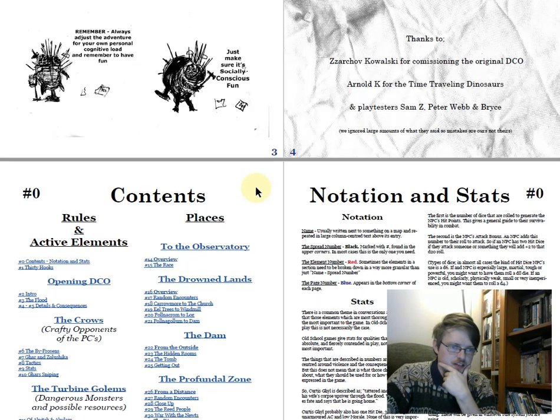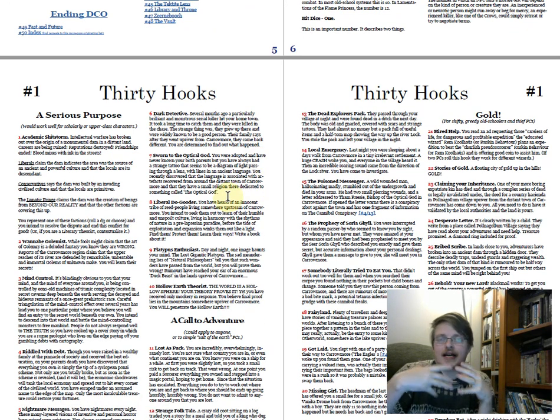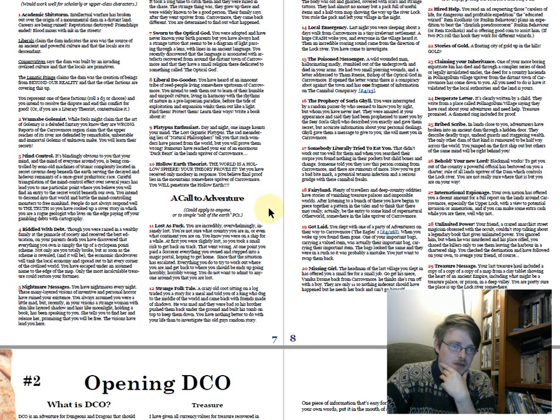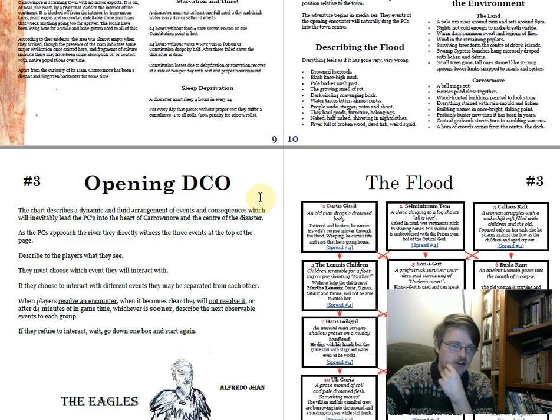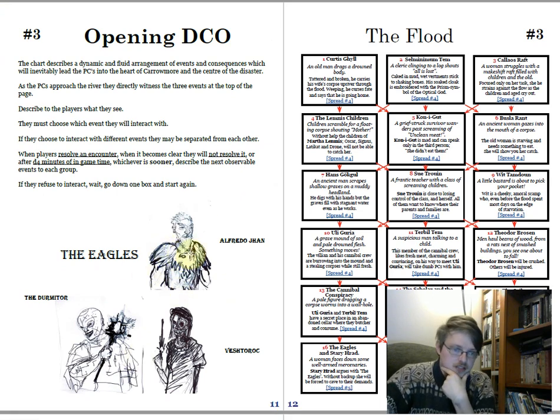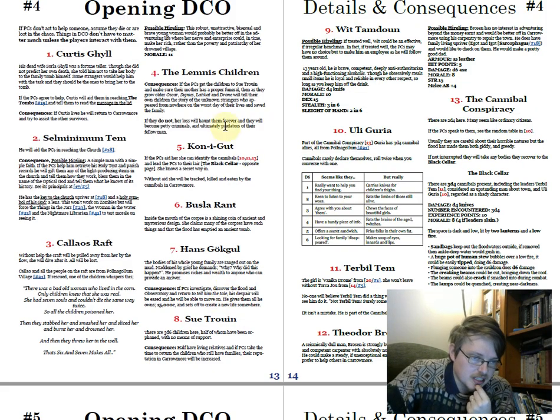Approaching Carrowmoor and the town itself is less a normal adventure and more a flowchart. The adventure starts by giving you a bunch of hooks you can pick or roll for, then gives intro stuff describing the flooded environment. It's a literal flowchart — not just an invention in terms of scenes — where you go to certain things based on what's happened. You can randomize or choose what's next, giving players options that flow on.